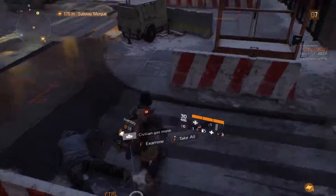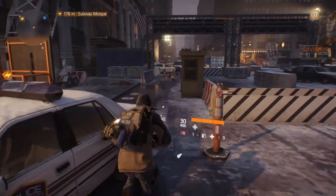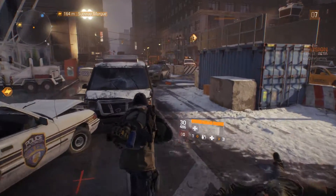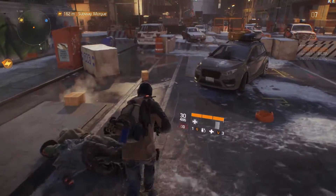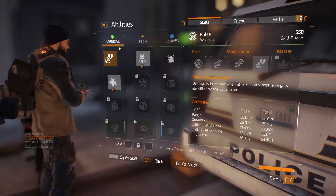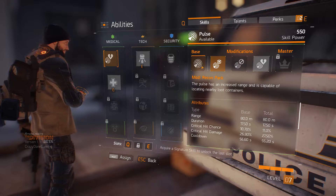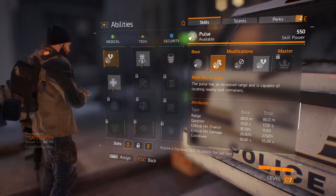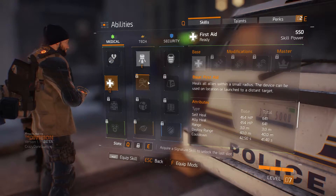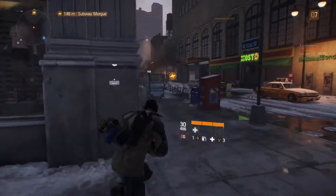Tech wing supplies are used to upgrade the tech wing. When you upgrade stuff like the medical wing, tech wing, or security wing, you unlock additional modifications - different modifications to your skills. Like here with the sonar in the medical wing, I can upgrade the base pulse. But what's coming up is the turret and I can't wait for it.